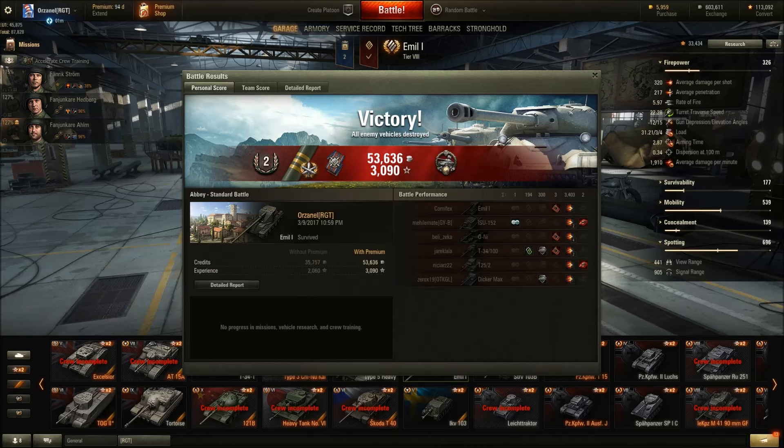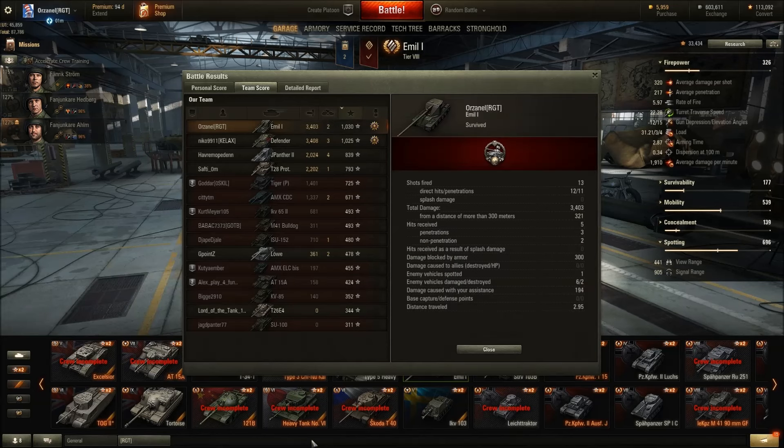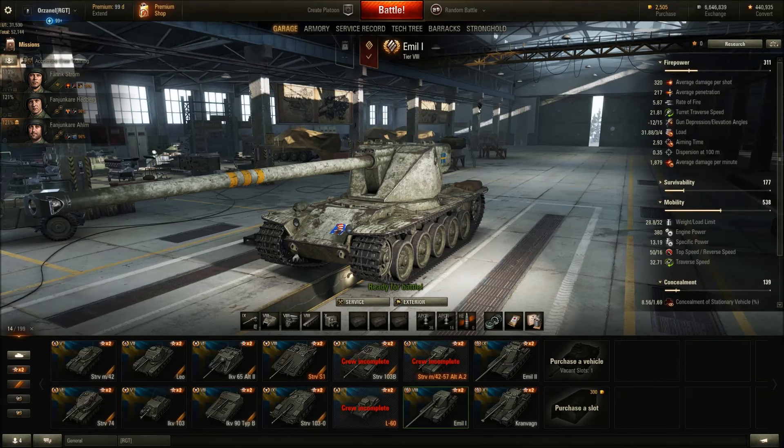We got 53k credits and 3090 XP - I think I had some boosters on. We ended the game with 3403 damage, two kills, 1030 base XP, and 194 assist damage. In the end we lost 982 credits because we were running food on the tank and I shot a clip of gold ammo at the Oni. Not really a big loss, but got the job done.